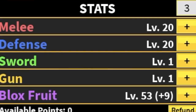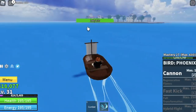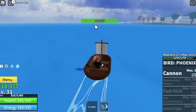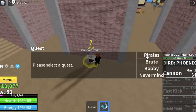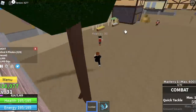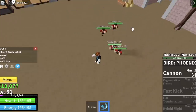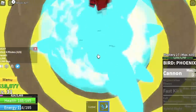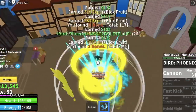Stat check: 20 melee, 20 defense, put all your remaining stats into Blox Fruits. The next island is the pirate village. We're gonna start by defeating the pirates — you need to defeat eight, so lure four at a time: one, two, three, four. Defeat them and do it twice to finish one quest.